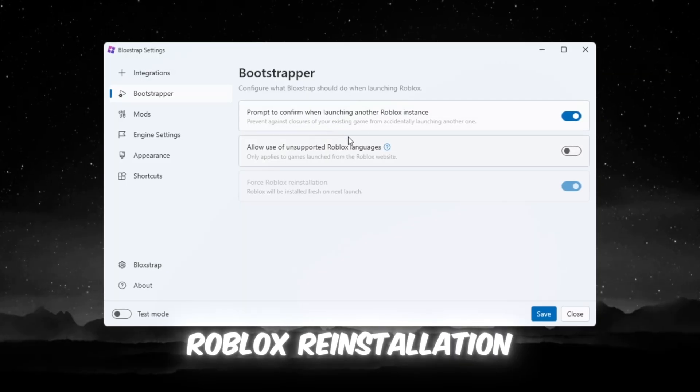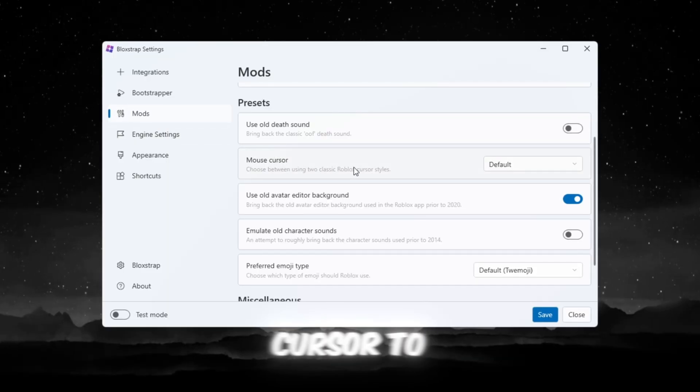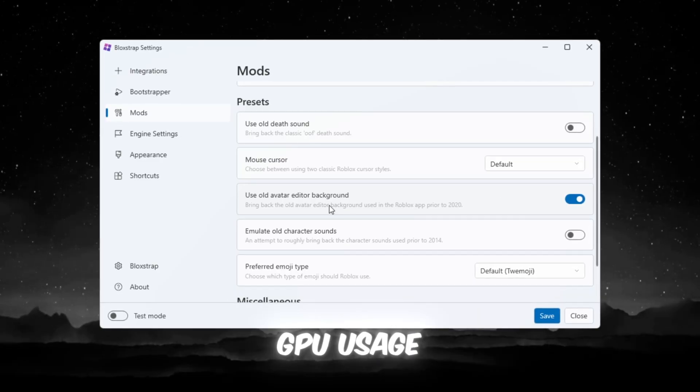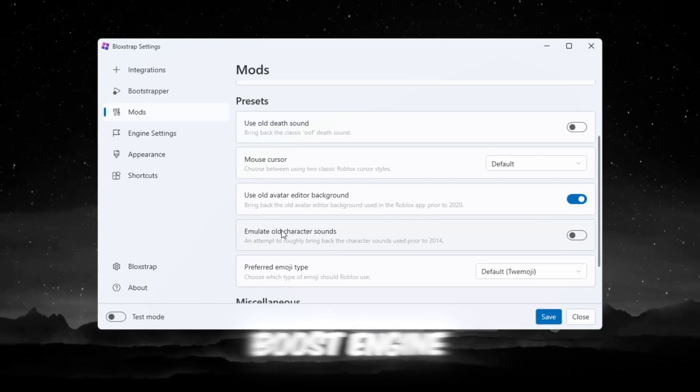Leave Force Roblox Reinstallation off unless reinstalling manually. On the Mods tab: set Mouse Cursor to Default for smoother movement. Turn on Emulate Old Character Sounds for a small CPU boost. Turn off Use Old Avatar Editor Background, as it lowers GPU usage in menus.